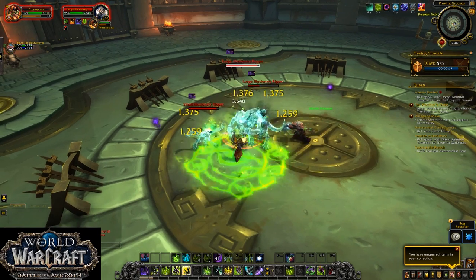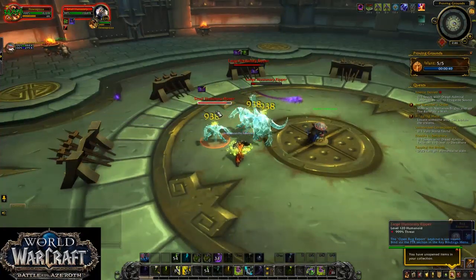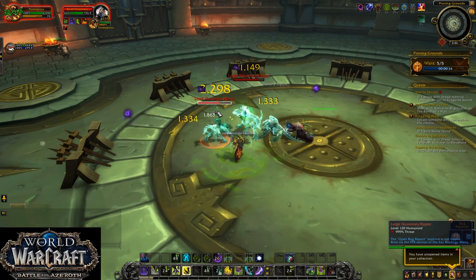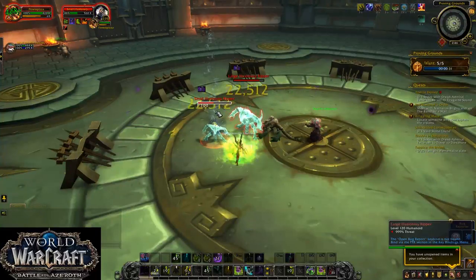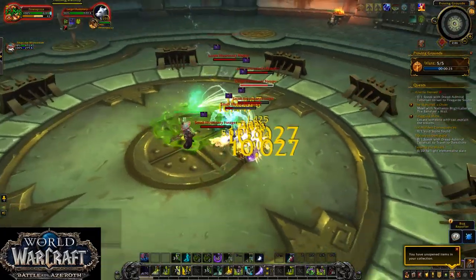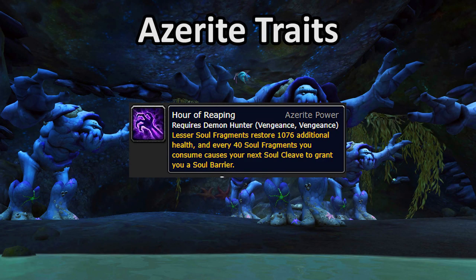Demon Hunters are in kind of a weird spot when it comes to Azerite traits. They have two traits that provide really small offensive gains, and a handful of traits that offer really significant defensive gains. As a result, you really want to go for a good mix of defensive traits. Azerite traits are basically the one spot where DH makes up for being a max damage class everywhere else. Arguably the most important single point in Azerite for Demon Hunters is Hour of Reaping. It provides a steady increase to your self-healing, along with a large chunk of self-shielding in the form of a free soul barrier by casting a 40-stack Soul Cleave. You only need one point, but it's really impactful.